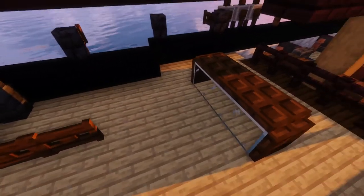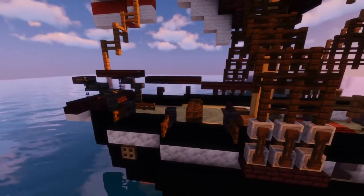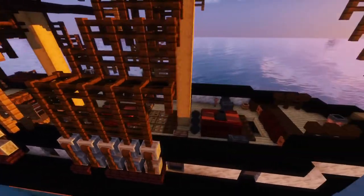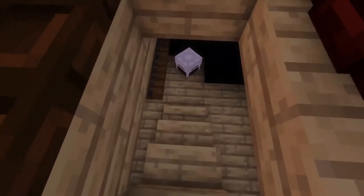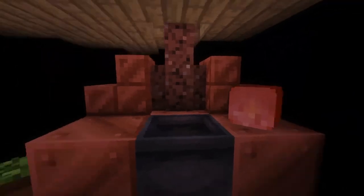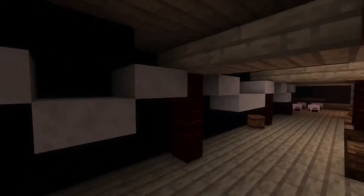Beyond the mizzen we've got the compass house and the rudder pin on the quarterdeck — a total of six swivel guns on the quarterdeck as well for self-defense. Now let's take a look at the hatchway right there, which leads us down into the cockpit where we've got the galley and the galley stove right there.